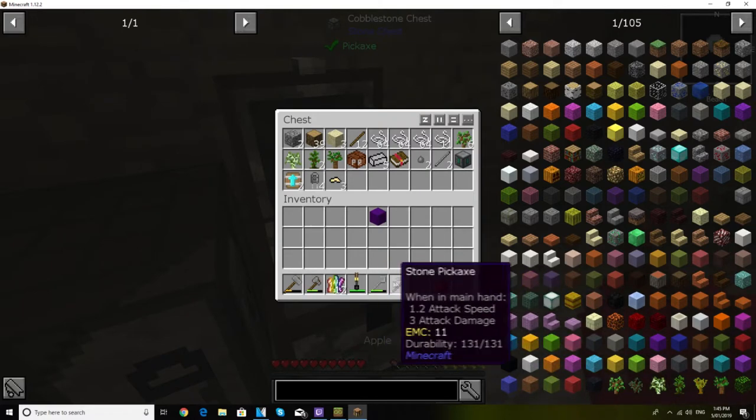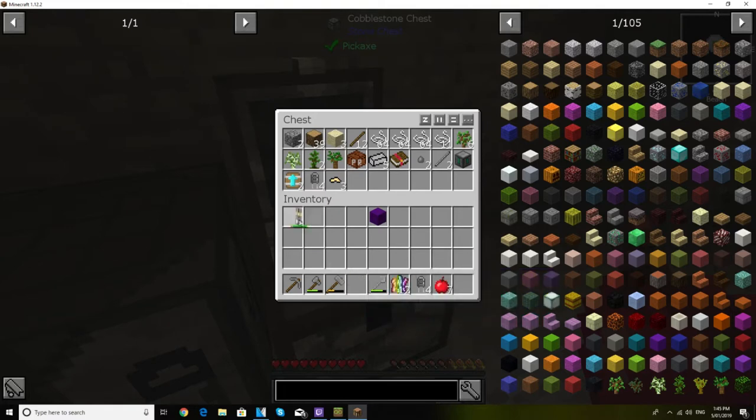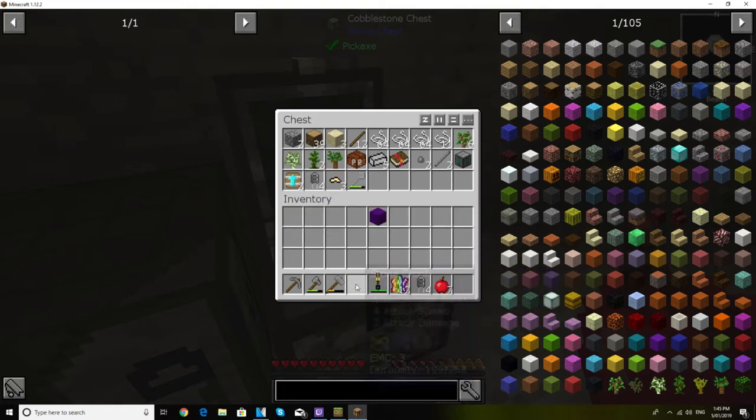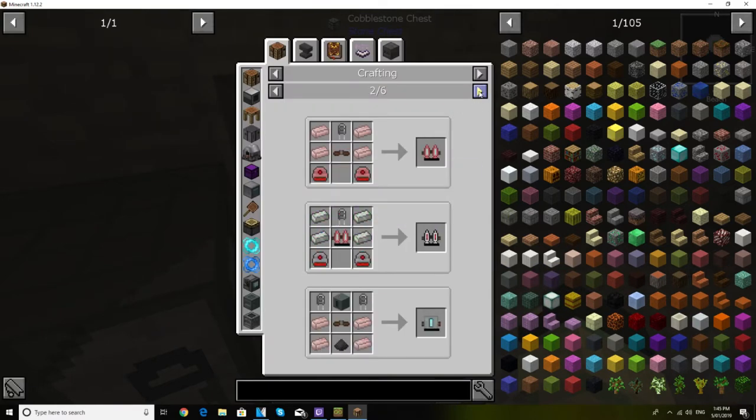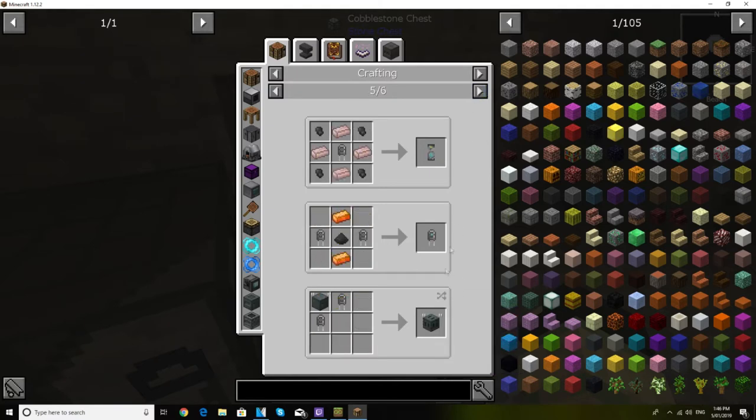Quickly organizing my inventory — the torch launcher goes here, we don't need the crook, some Epic Bacon. We now have eight Basic Capacitors, which is a really healthy amount. We can actually make a Basic Capacitor Bank once we get some redstone and iron, which is really nice.